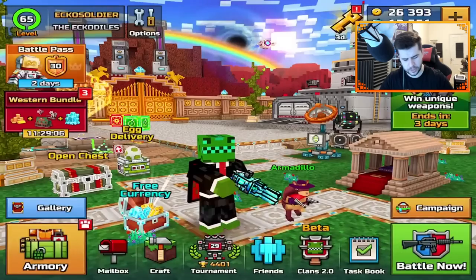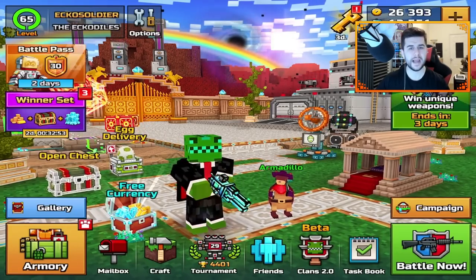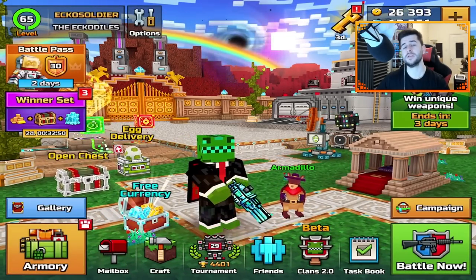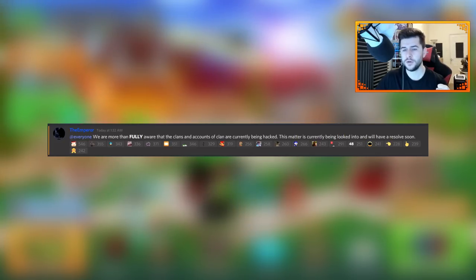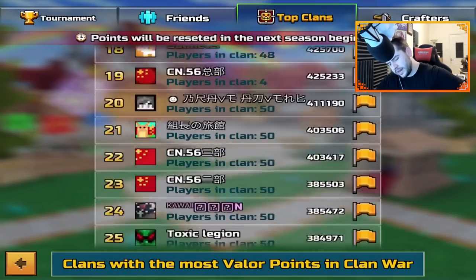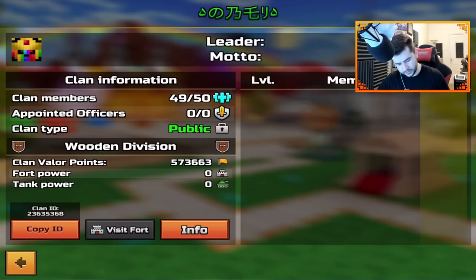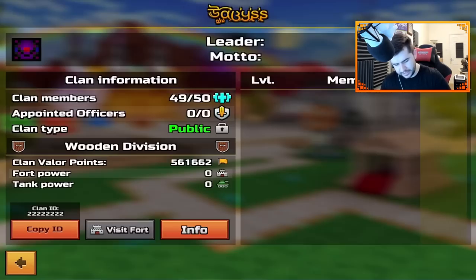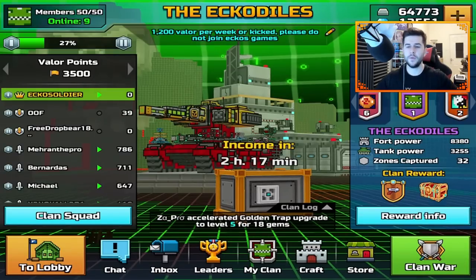Let's draw our attention somewhere else very fast, because I've seen it all in my comment section. Yes, there was a big problem with hackers and hacked clans the other day on Pixel Gun 3D. This was posted on the official Pixel Gun 3D Discord: 'We are more than fully aware that clans and accounts of clans are currently being hacked. This matter is currently being looked into and will be resolved soon.' So yes, there were people hacking clans. You may have noticed if we go to clans and leaderboards, people right at the top — their clans were deleted, their players were deleted. It's the same with Killer Kings, Final Ultimatum — a lot of these clans had their clans basically deleted. From my understanding and speaking with Pixel Gun 3D, they've kind of fixed a lot of these and they will be reinstated.